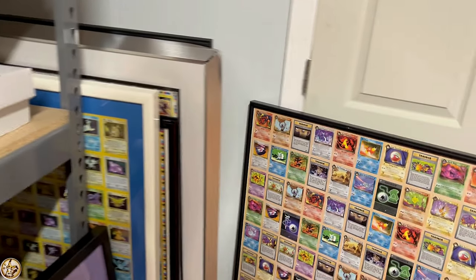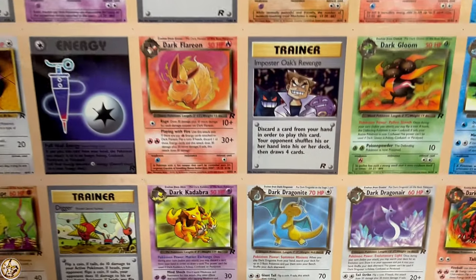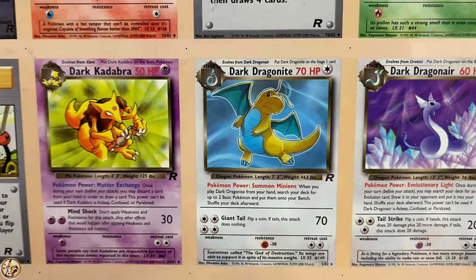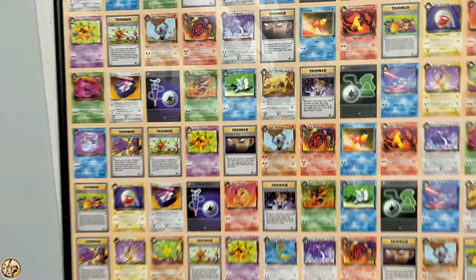This is an uncommon Team Rocket sheet with no UV coating. When you say Aero, you are talking about no hollow Aero — Dark Dragonite, no hollow Aero, the most expensive Dragonite card ever. Here it is in uncut sheet form. Incredible.